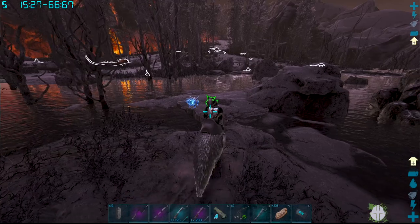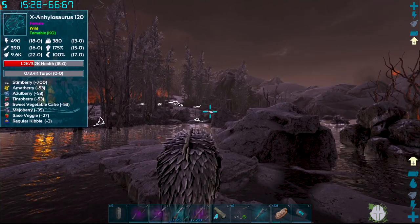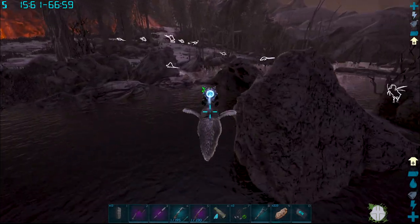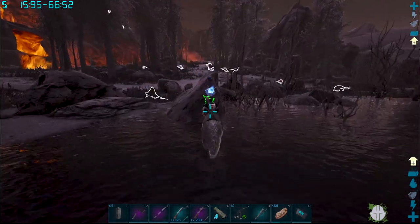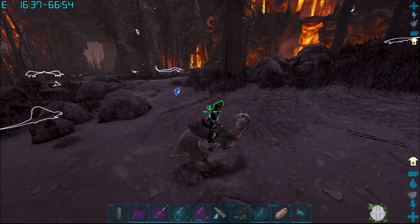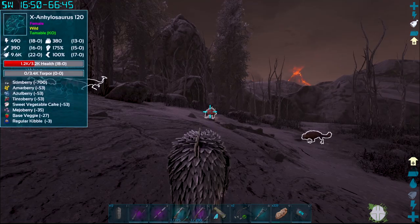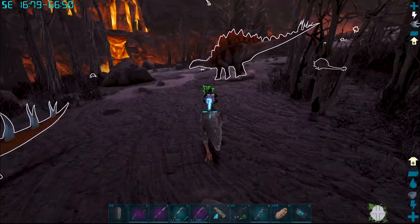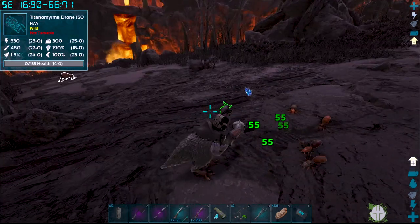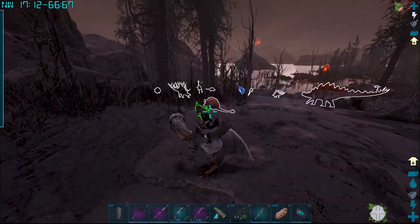Oh my god - stay over there! There's an anky over here - it's a 120! That could be pretty cool, let's see if we can make our way over here. God, the basilisk is coming out of its hole - you stay over there, we do not need you coming this way. We've got a Megalania - you stay over there too! What level Dodex have we got over this side? 108 and a level 18.